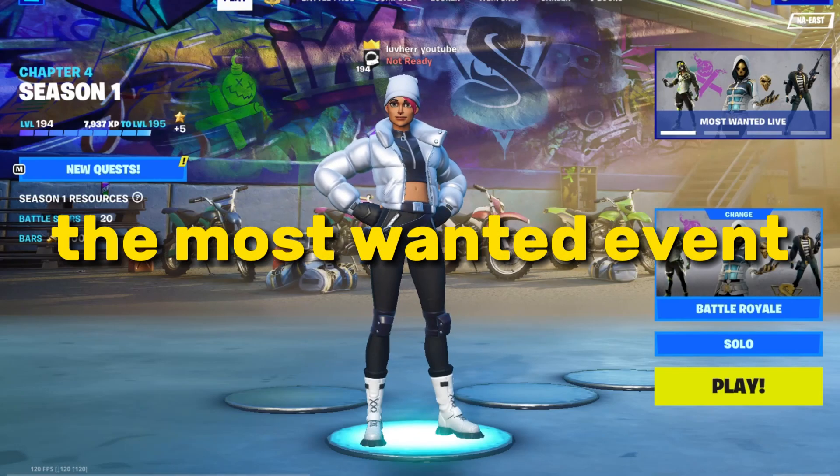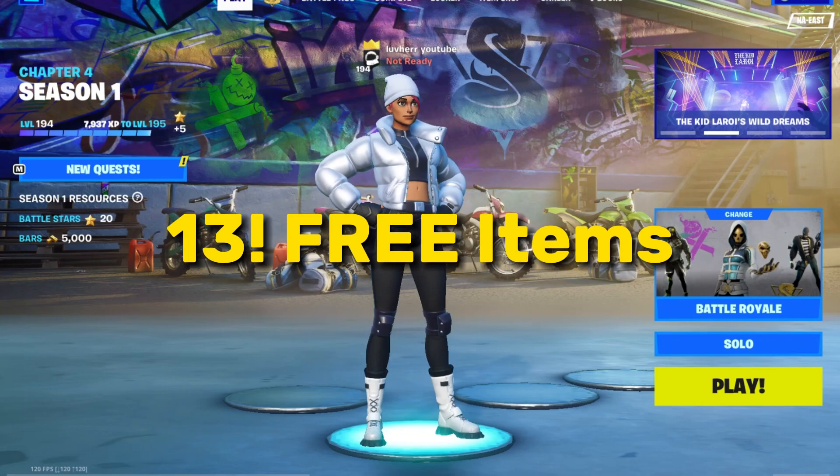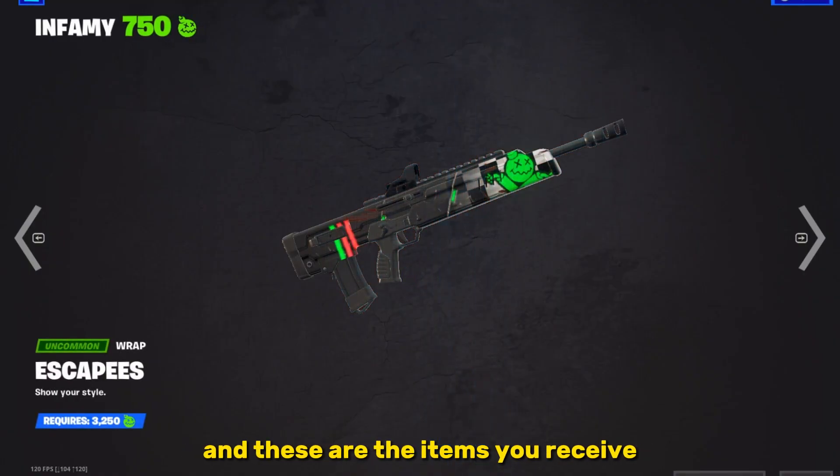In Fortnite's latest update, they released the Most Wanted event, and through the event you can claim 13 free items. This is the homepage for all your quests and the items you can receive, and these are the items you receive.